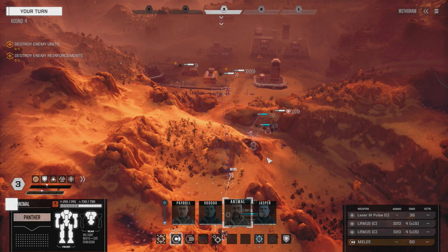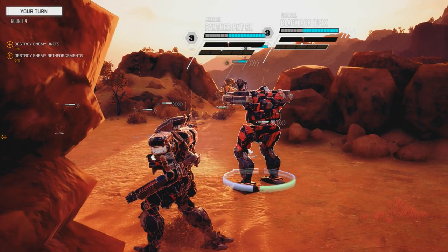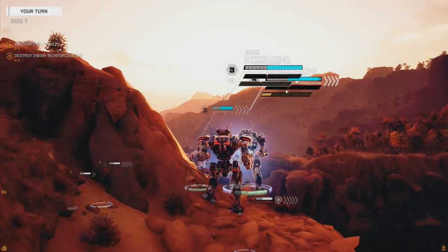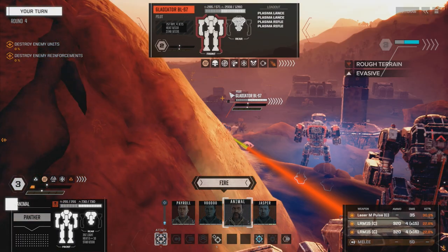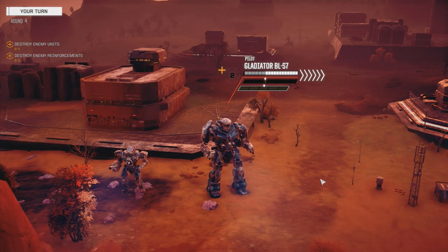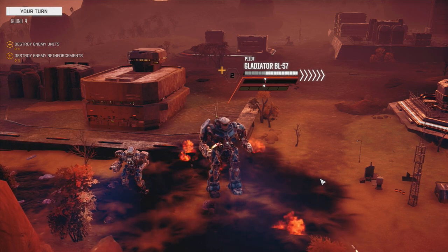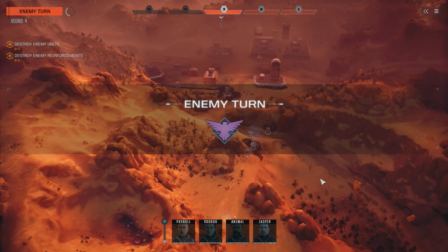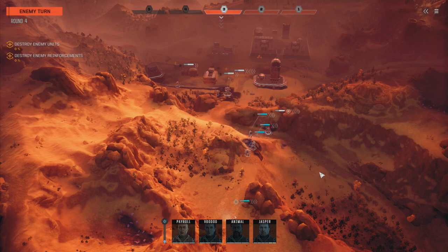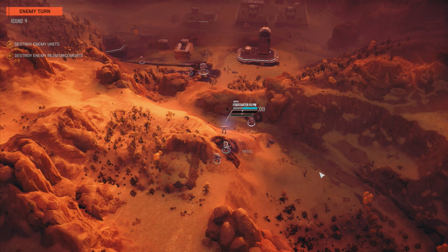Let's get into position. Let's unload some LRMs on this guy - go for a head hit, if we get a hit at all. All nine points damage - nice. I think we might be in over our heads here.